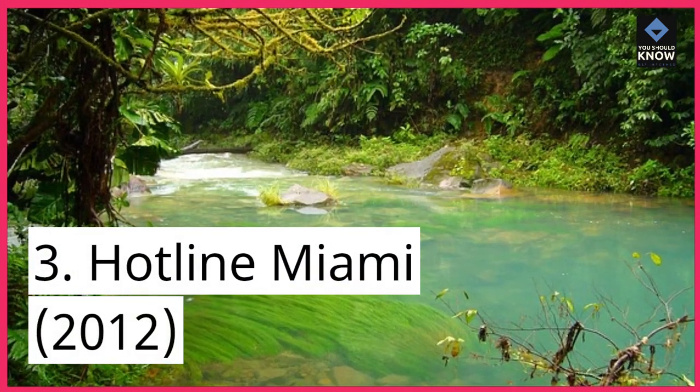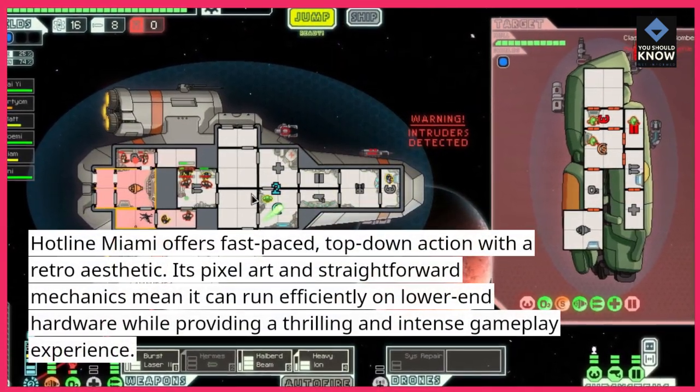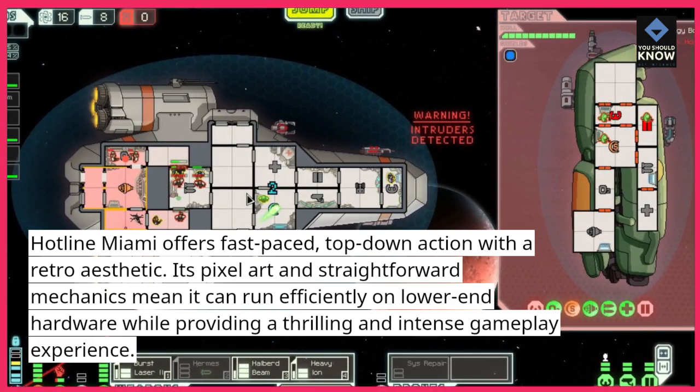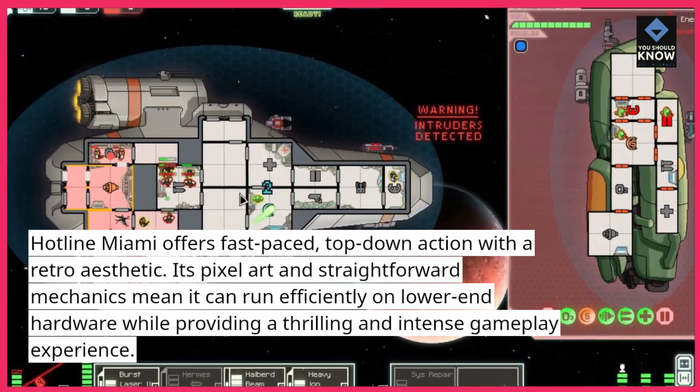3. Hotline Miami, 2012. Hotline Miami offers fast-paced, top-down action with a retro aesthetic. Its pixel art and straightforward mechanics mean it can run efficiently on lower-end hardware while providing a thrilling and intense gameplay experience.